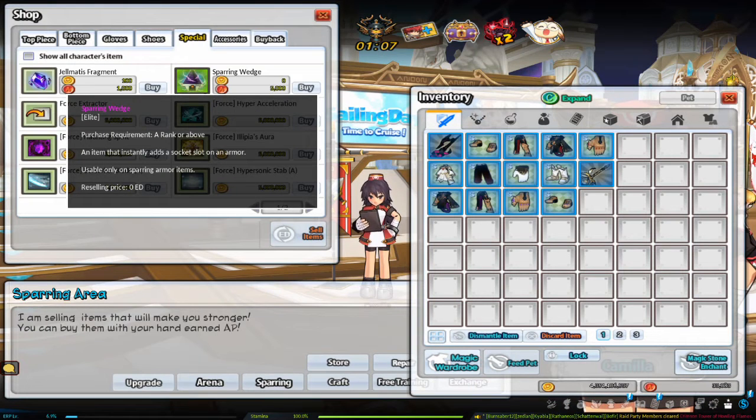Generally, to wedge armor elsewhere you need to use an Ancient Guardian Wedge. However, for Duelist Sparring Armor, if you want an extra socket, you need to use a Sparring Wedge on the armor. These can be bought from Camilla with AP.